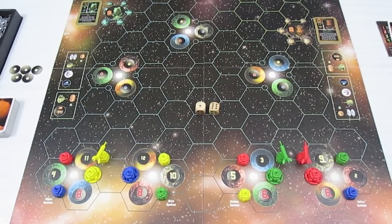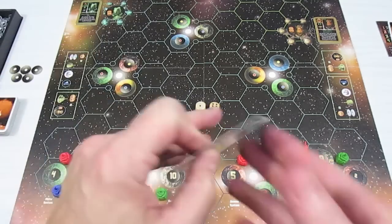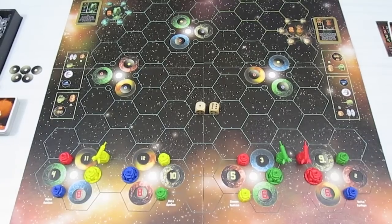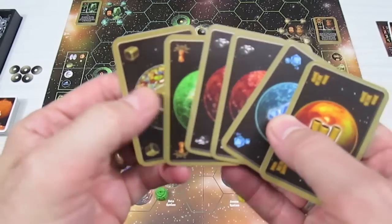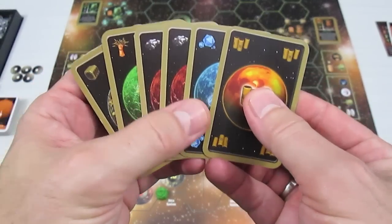We go on to the next step: take a resource card from the reserve pile if you have less than nine victory points. We're playing the accelerated rules, so I'm going to take two cards because I have less than six points. I get a carbon and a fuel. I now have quite a lot of resources: a trade goods, food, two ore, a carbon, and a fuel.